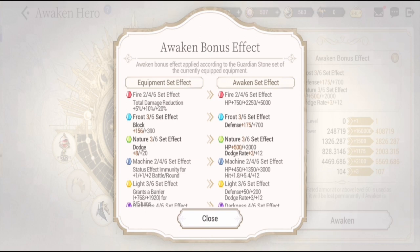For recommended guardian stones, I would recommend Darkness and Fire. For Darkness, the equipment set effect gives heal of plus 12% or plus 30%, and the awakened set effect gives plus 25 or plus 50 defense, with a plus 5.4 or plus 12 hit bonus. For Fire, the equipment set effect gives total damage reduction of plus 5%, plus 10%, or plus 20%, while the awakened set effect gives plus 750 HP, plus 2,250 HP, or plus 5,000 HP depending on how many sets are equipped.